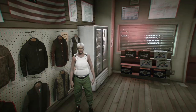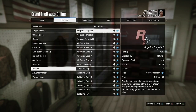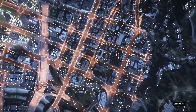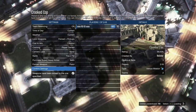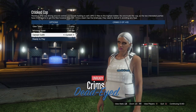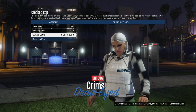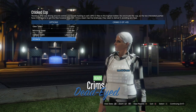Back out, hit your pause button, go to Online, Jobs, Play Jobs, Rockstar Created, Versus, and start up Crooked Cops again. Make sure you put the clothing on Player Owned and invite either a friend or a random — if you don't put it on Player Owned the glitch will not work. When you get inside the lobby, go down to Owned Outfits, hit right on the D-pad three times and left on the D-pad twice, then ready up.